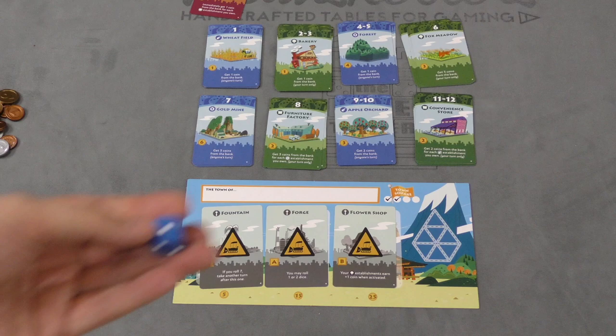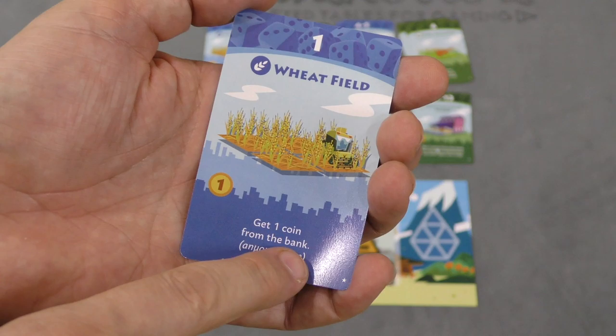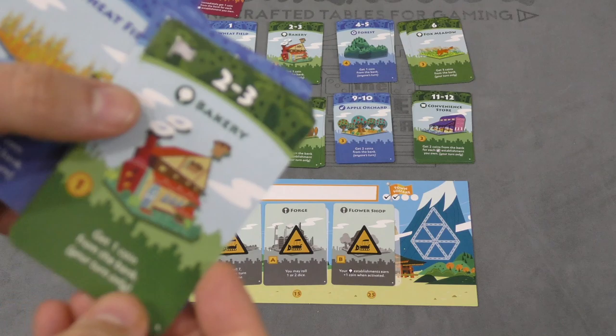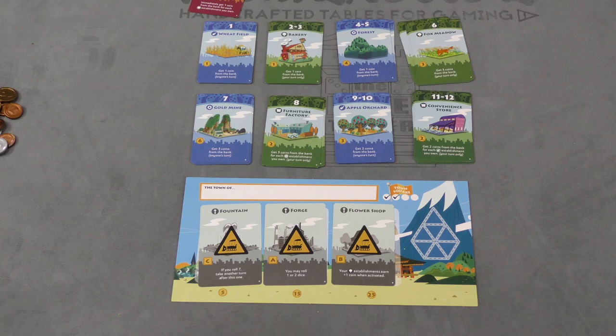On your turn you roll a single die, and any of your buildings that match the rolled number will activate. For example, if I roll a one and I own a wheat field, I get a coin from the bank. If my friend John also rolls a one, this will happen too because it says it activates on anyone's turn. Each player starts with one wheat field and one bakery. The bakery activates on a two or three, but only on your own turn.